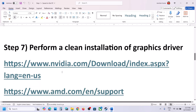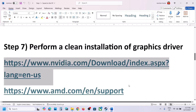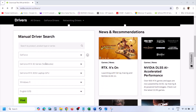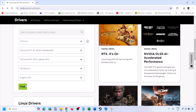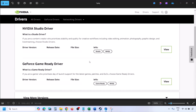The next step is to perform a clean installation of your graphics driver. If you have an NVIDIA card, go to the NVIDIA website; if you have an AMD card, go to the AMD website. On the NVIDIA website, select your graphics card and the correct operating system (Windows 10 or 11), click Find, and you will see the latest GeForce Game Ready Driver.